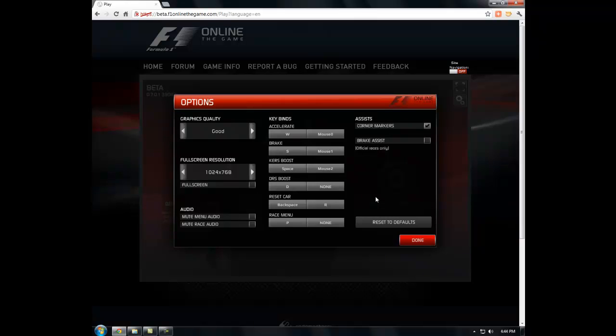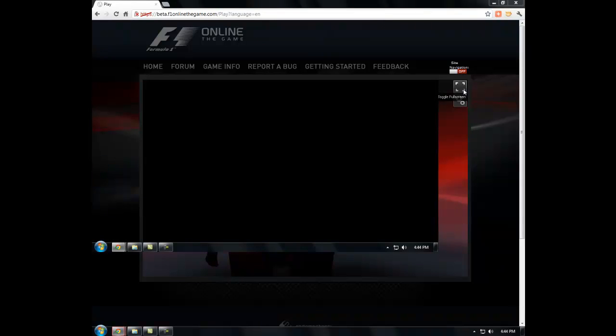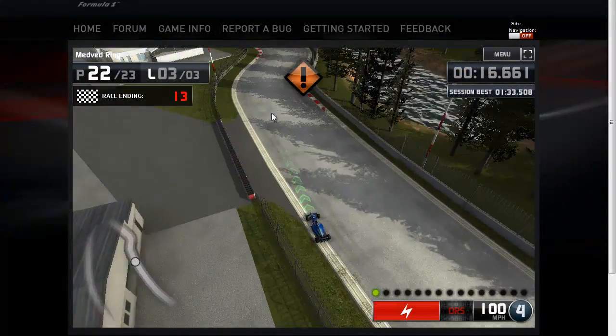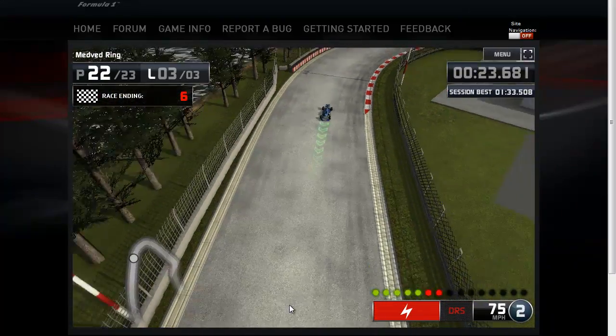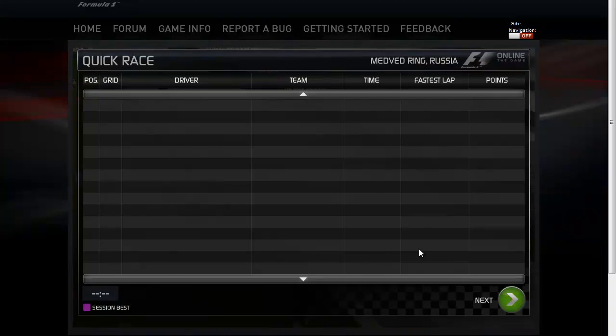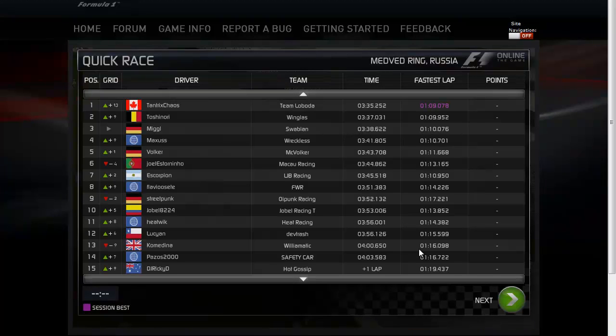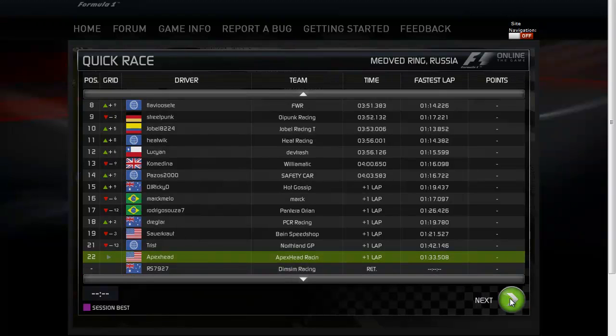Unfortunately I set my view to full screen mode and it killed my game capture, so I don't have any video of creating the team, but basically you create your own liveries and color schemes — I'll show you more of that later. Skipping ahead to the end of my first race: races are the only way I'm aware of so far that you actually make money. I finished 22nd of 23 cars, so not a very good race at all.